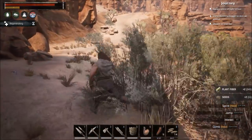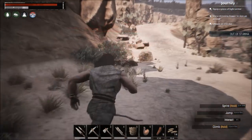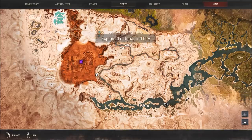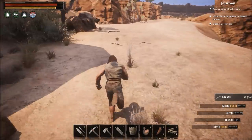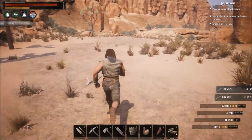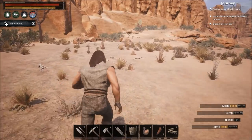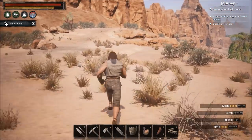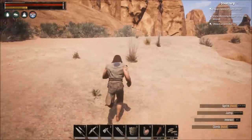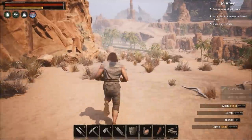I just leveled again by discovering the unnamed city — the unnamed city is this giant area on the map. It has corruption in it, which is a nasty mechanic. Corruption is basically a poison to your body that persists through death — even if you die you still have it. The only way to remove corruption is to find a dancer thrall, knock them out, drag them to your wheel of pain, break them, and place them in your base. Standing next to them gives you a regen buff and removes all your corruption.